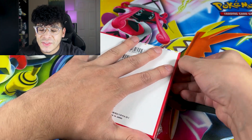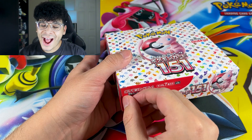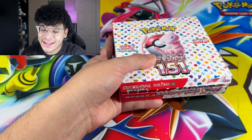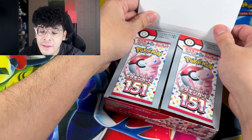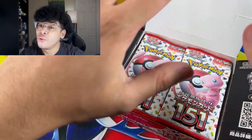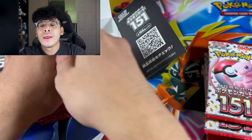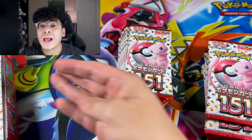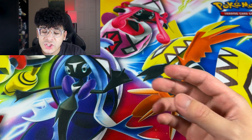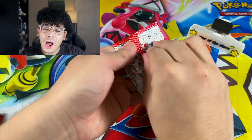We're going to go ahead and jump right into this box and hopefully we can get some heat. Let me go ahead and open this because I'm clearly struggling. Alrighty guys, let's go ahead and open the box up together. Three, two, and it is done. The seal has been broken. The box has been opened. Here is the beautiful packs of Pokemon 151, and we're just going to go ahead and full send it. My biggest chase is definitely the Mew EX special illustration. Let's start with booster pack number one.